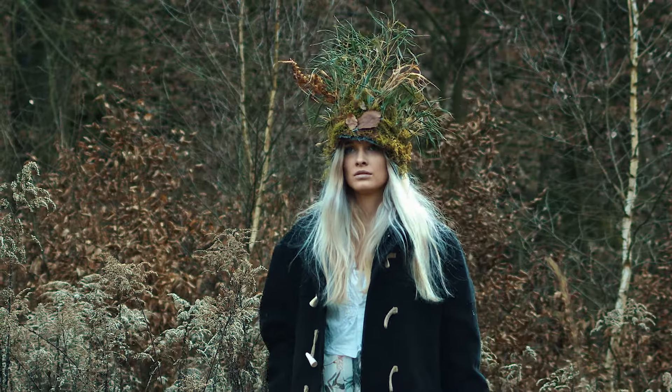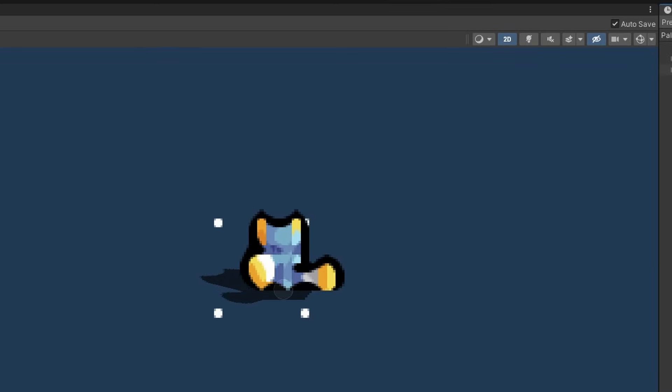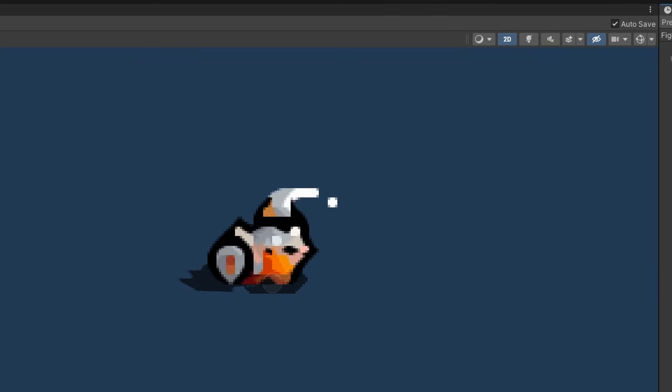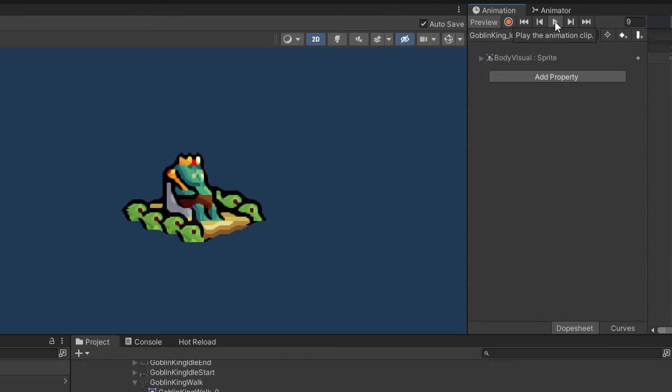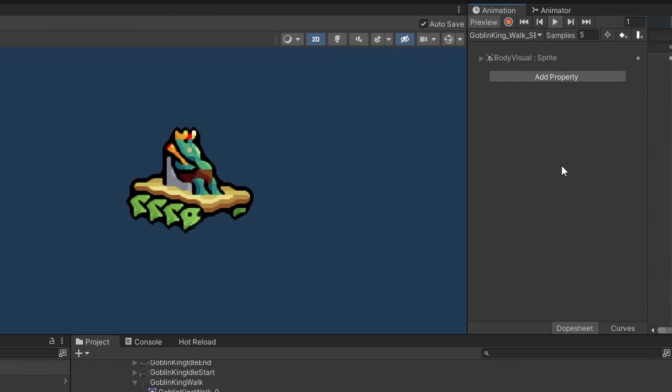Heroes. Each deck will have one hero. This is a very powerful unit with a passive ability that will define at least partially your game strategy. And this hero also has active abilities that you can unlock. He's basically just a super cool and powerful unit.